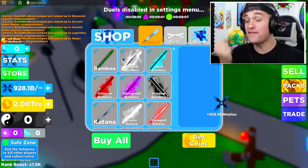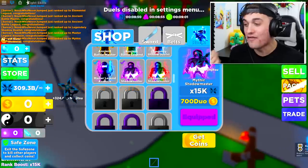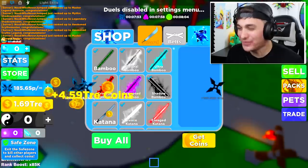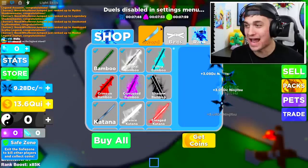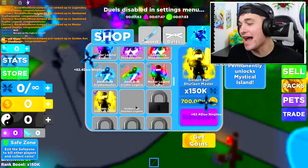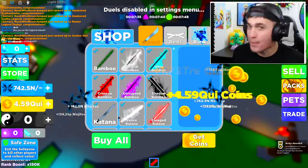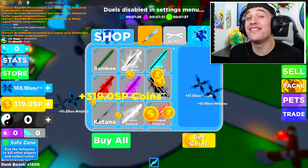We still have four minutes left on the clock, which is an insane amount of time to get even more powerful. We're literally almost at the Golden Sun Shuriken rank and I've only been playing for about eight minutes. They made this game so easy once you get decent pets and game passes — you could just pay to win your way through. This game is easy.